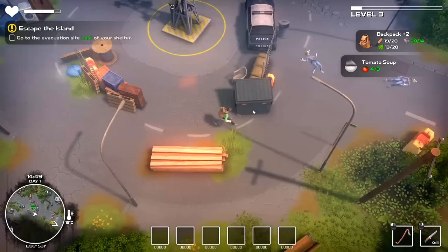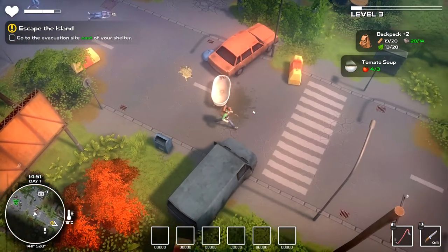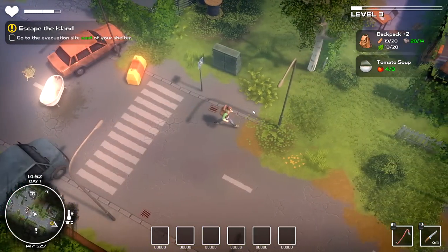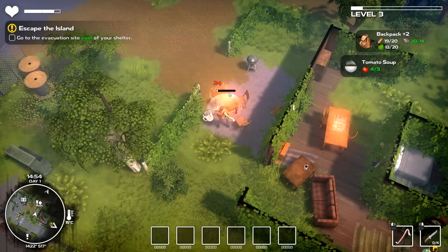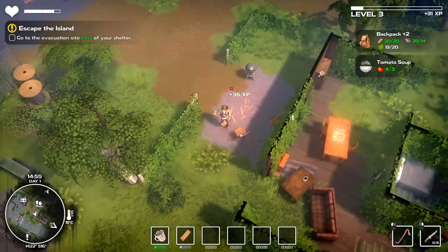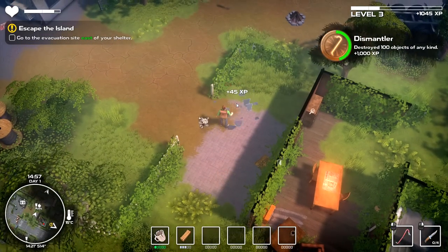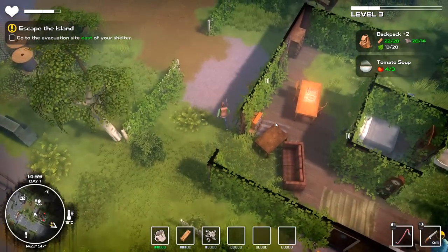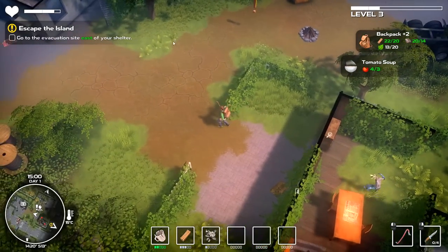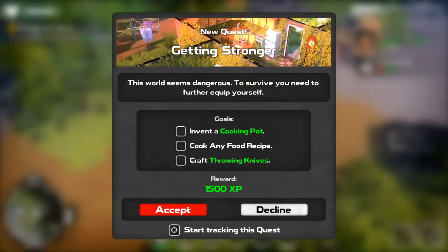We hit level three, which is a thing. I actually really like the push and pull they've got going here with the campfires. Do I want to rest right now and get my HP back? It's nothing you haven't seen before — obviously it's a Dark Souls mechanic. But I very much like that they've separated inventory management and storage from the campfire. So if you want, you can keep on trying your luck out there in the wilds, and in doing so you don't reset all the monsters and creepers around you. You kind of buy yourself a little bit of breathing room to just scavenge. Likewise, if you use up all your knives super early — what does this do? Invent a cooking pot, make any recipe, and then craft throwing knives.